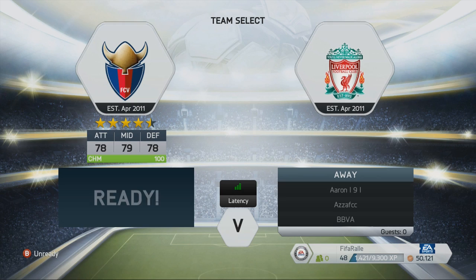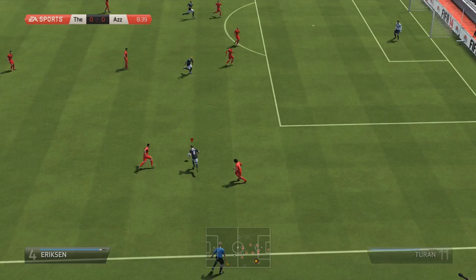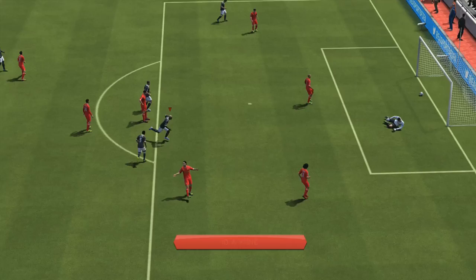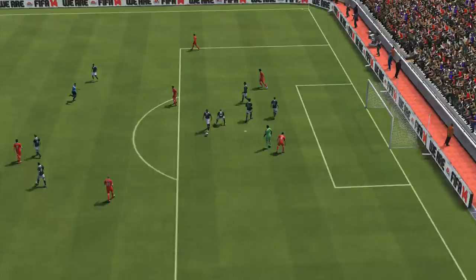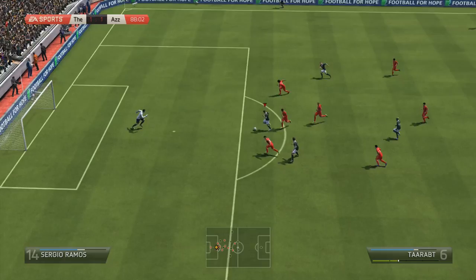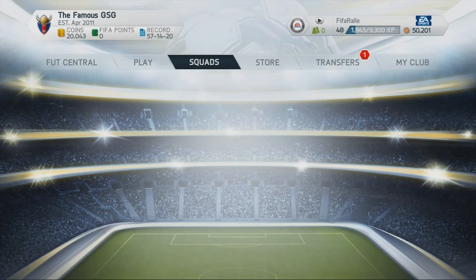With 1 game left, a draw or win would secure the division title. We come up against a strong La Liga side — I find Christian Eriksen, cut inside, try a shot with his 5-star weak foot and it goes out for a corner. From the resulting play I pick up the ball outside the box and a shot goes in to make it 1-0. Just before the end he breaks through, picks up a penalty that I didn't feel was deserved, and converts to make it 1-1. We draw 1-1, but I won the title with 21 points, earning the maximum coins from the division.